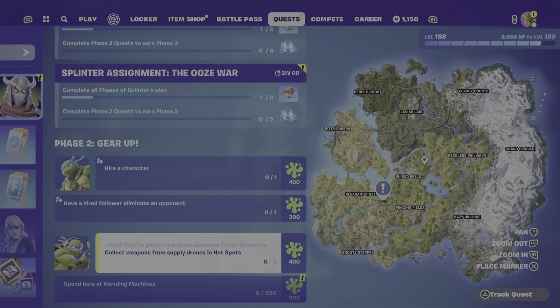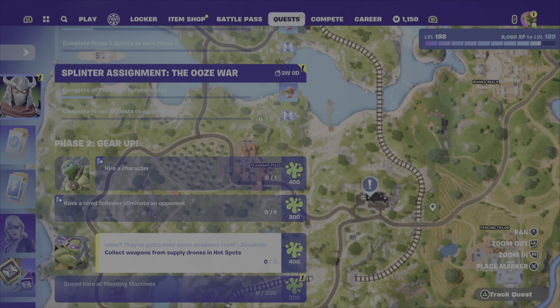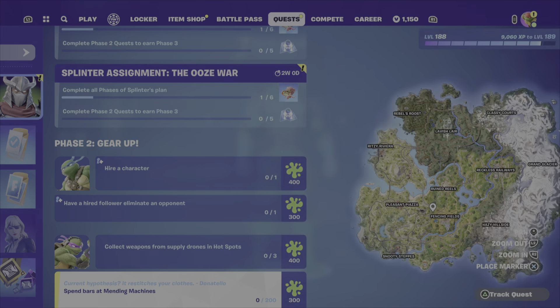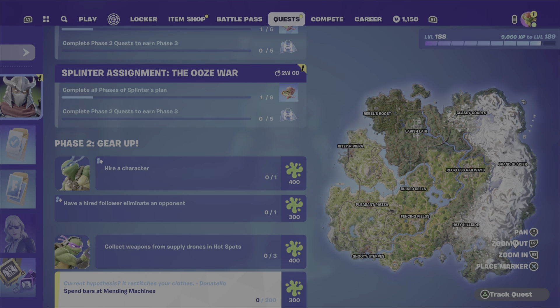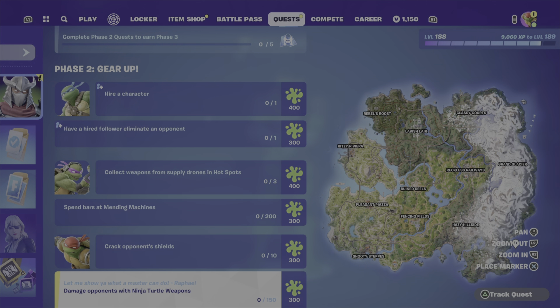Collect weapons from supply drops in hot spots — it is marked on the map for us. If you're in a solos, duos, trios, or squads match and you see a point of interest with the name in yellow, you can go there and those little drones will be floating around. You can shoot them down and collect the weapon that way.